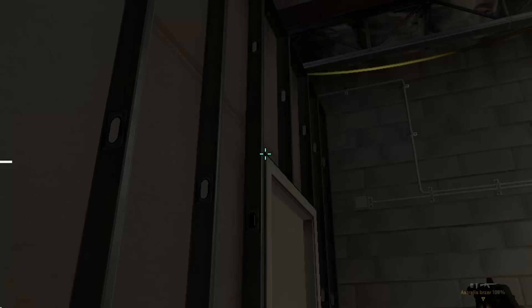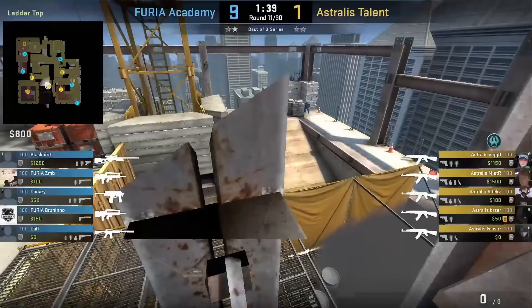Mister breaks the window above ladder, climbs up the ladder, and flashes top ramp — standing to the left of this rail, aims at the corner of the door, jump throws. The flash blinds a CT AWPer holding from sandbag.